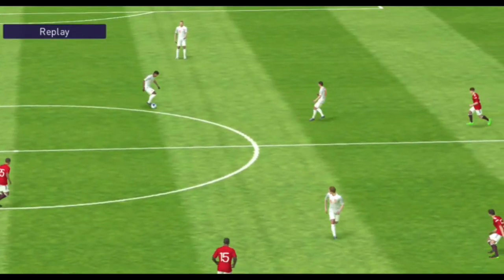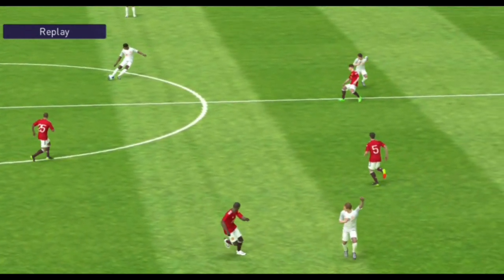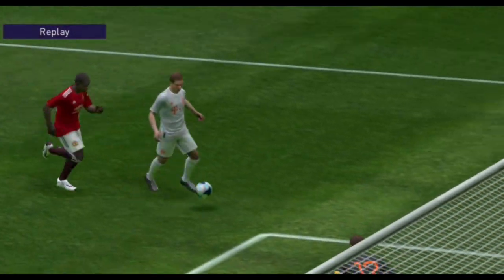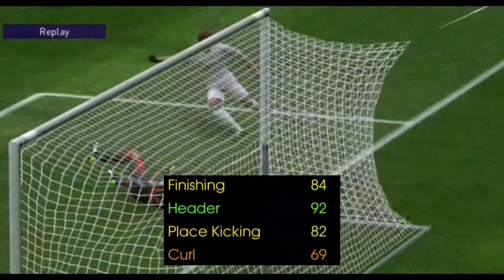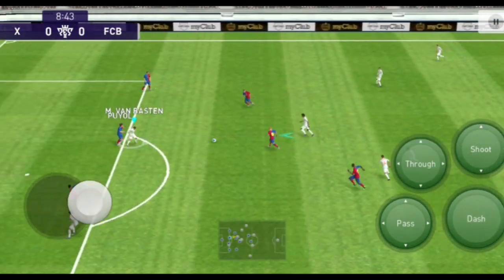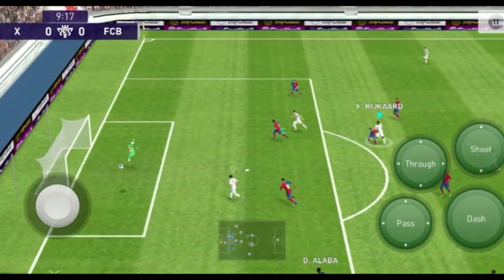We are able to get a quick pass, a one-touch pass, and a weighted pass skill. We are also able to get playmaking. At the end of the finishing, we are able to get a good heading and a quick pass. We are able to get two cards.